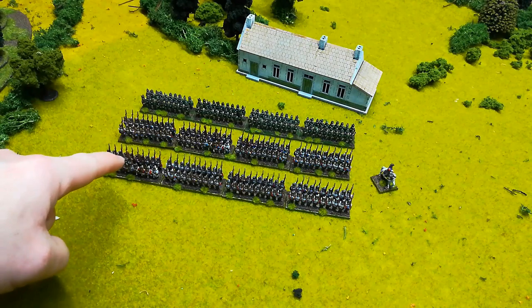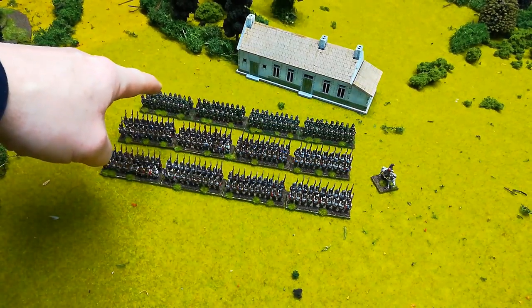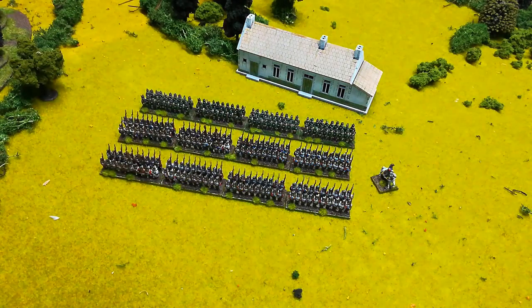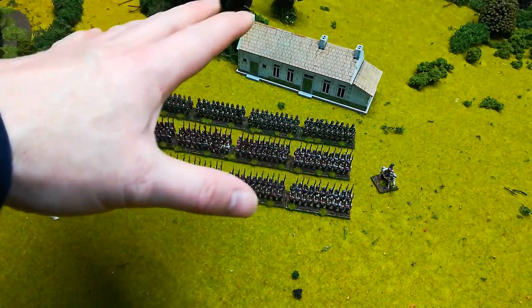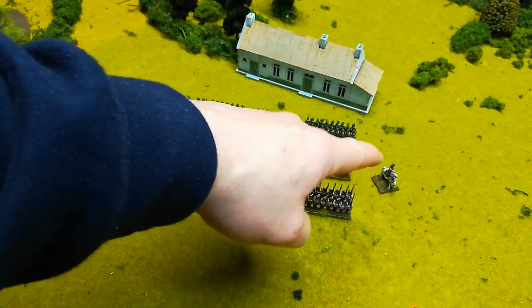These are two normal line infantry and some light company or light infantry as well. That is the format of a brigade — a group of units led by a brigade commander.